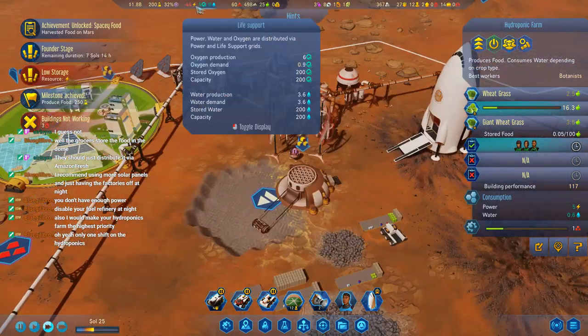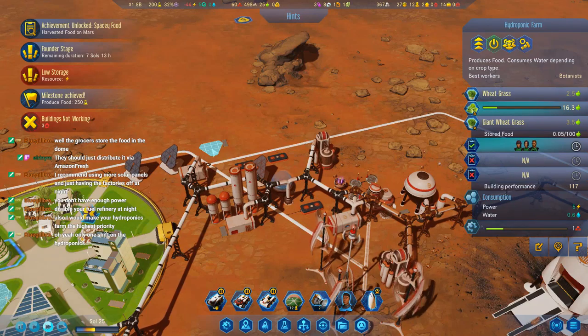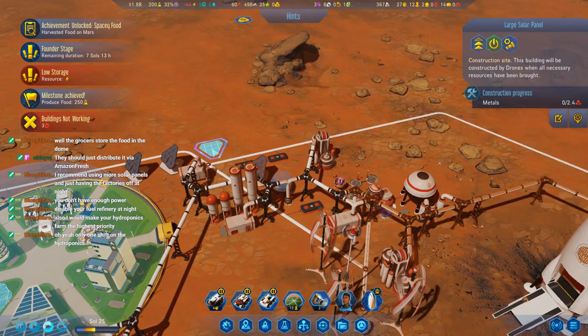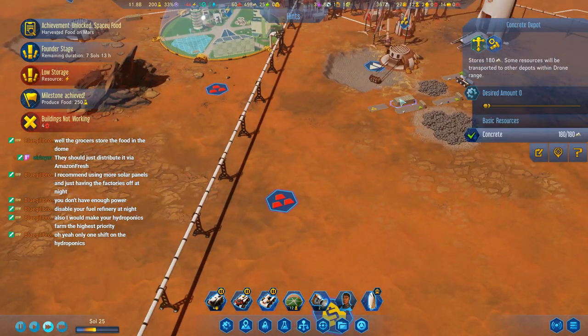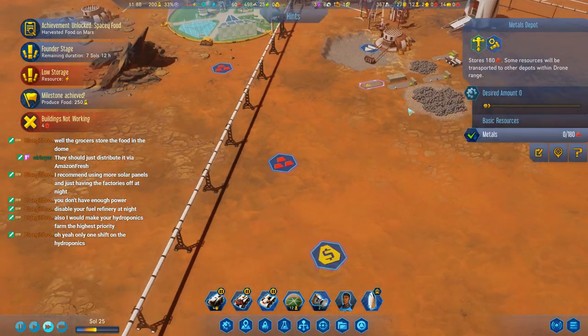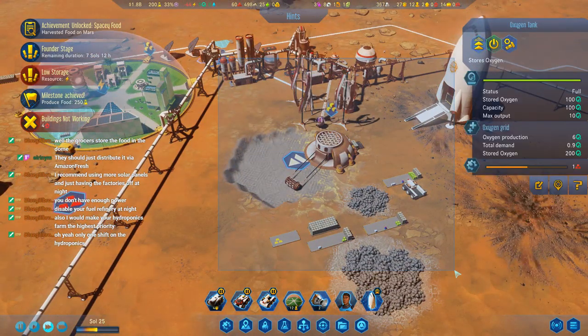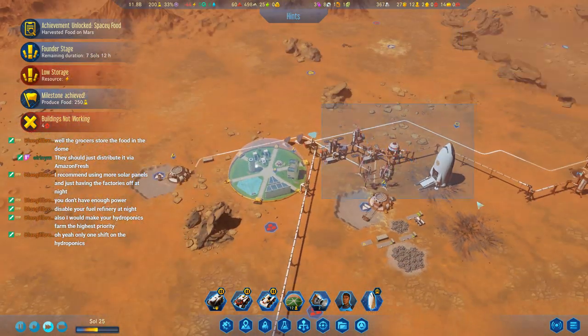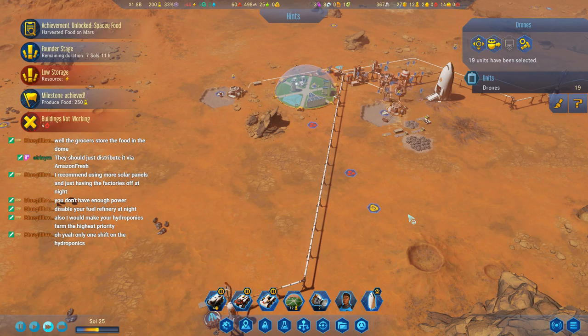Negative lots — it's negative lots in the daytime. They haven't even built — we don't have metals. Bots, where are you? Where are all my bots? All of you — gather. Other. No. Yeah.